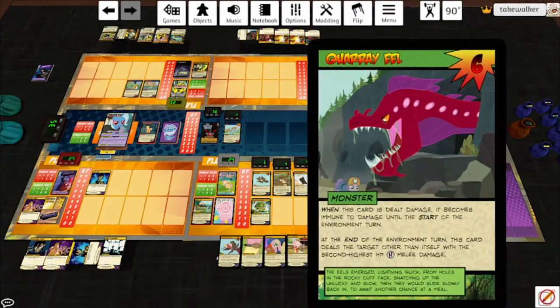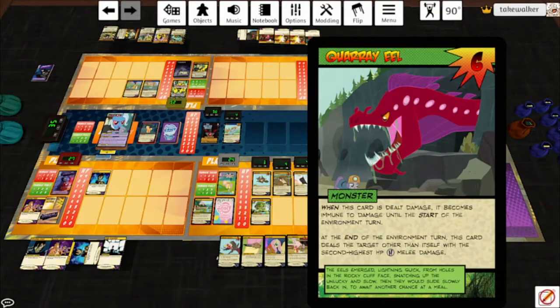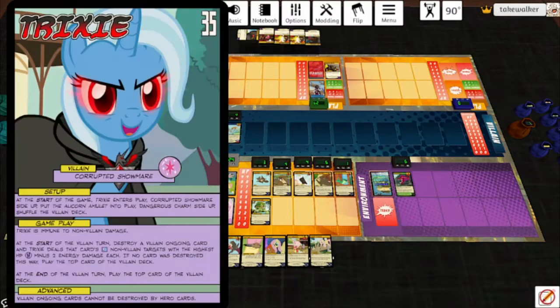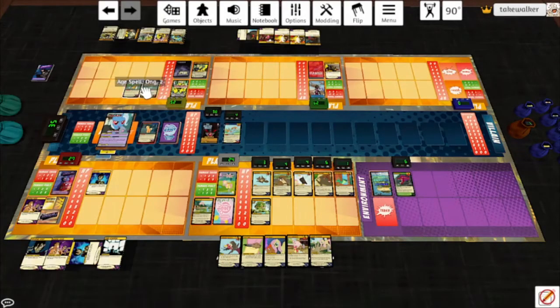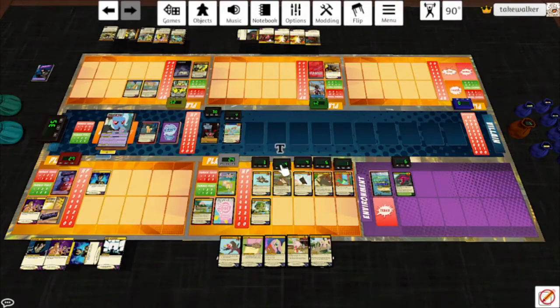Quarry Eel: when this card's dealt damage, it becomes immune to damage until the start of the environment turn. At the end of the environment turn, this card deals a target other than itself with the second highest HP H melee damage — that is Trixie. She's going to soak damage for us. Start of the villain turn — we are going to destroy... I forgot to have Horn Fusion go off. The second lowest would have been Beaverton. Then he drew cards. We're going to get rid of Horn Fusion, which is a three. So she hits the three highest for two energy damage each — that is Parse, Wraith, and Fluttershy.